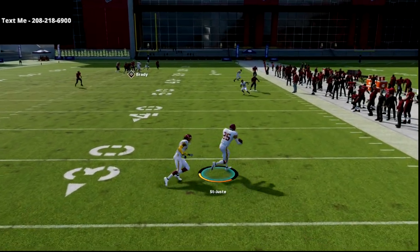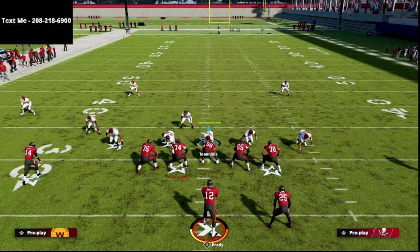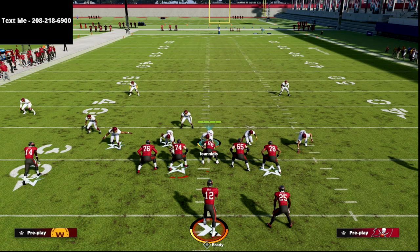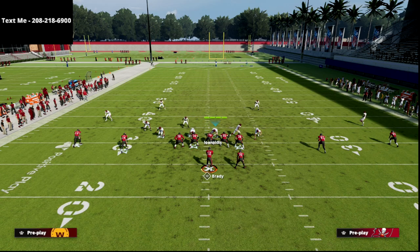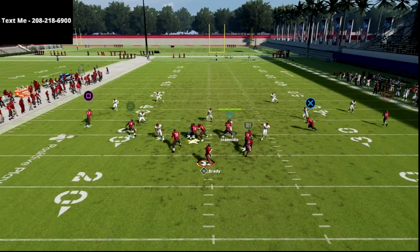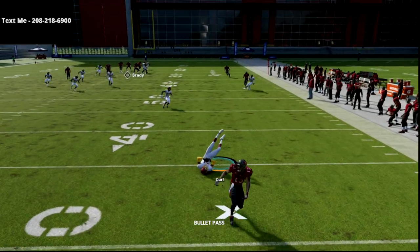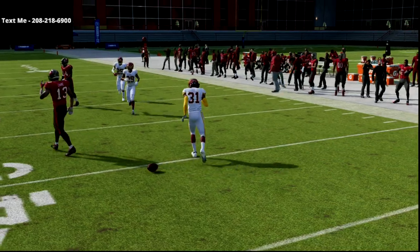The beauty of this is that this defense actually plays in two-by-two sets like gun spread very similar to quarters. But in three-by-one sets like bunch and trips tied in, it's actually going to play similar to palms. If I audible to cover four palms and run that same route combo, you'll see that corner on the left will bite down, and the safety will now take that player. That's the major distinction between cover four quarters and cover four palms.